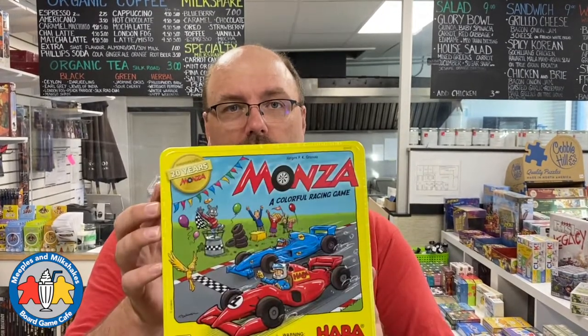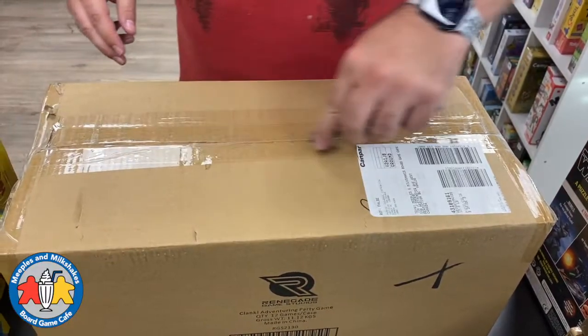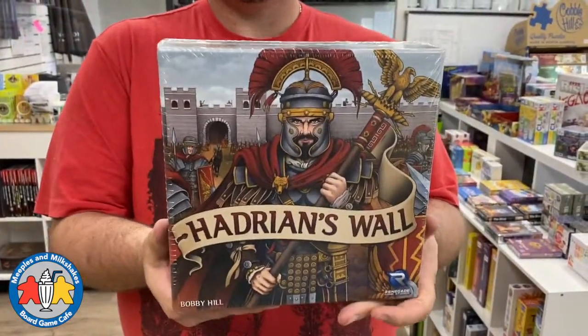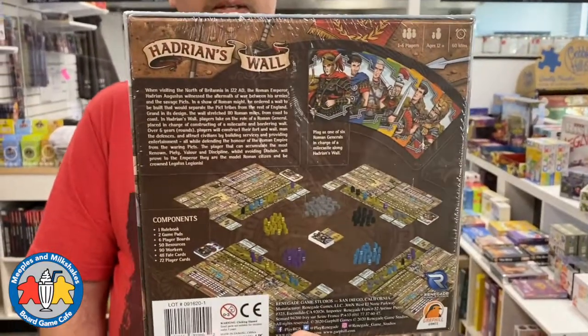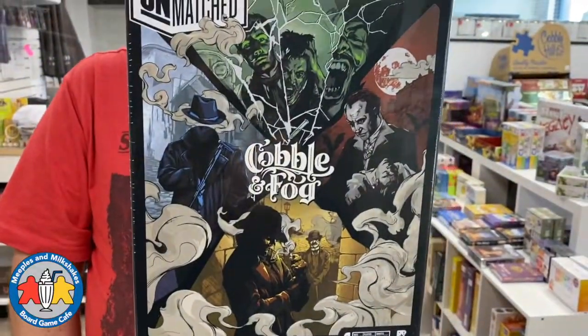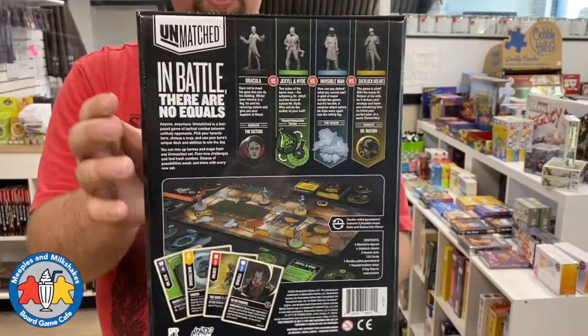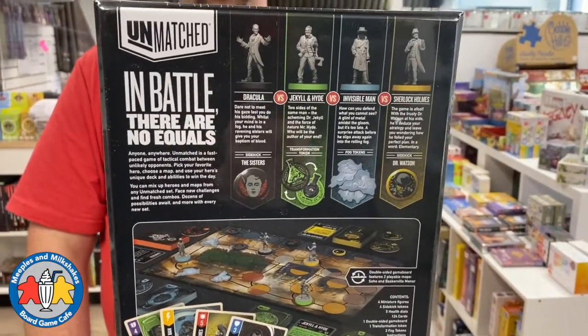We have two copies of Hadrian's Wall — I mentioned we were getting more of it. We only had one copy in the first shipment, but we have two more in this one. It's a one to six player game by Garphill Games. Then one more copy of Cobble & Fog as we're running short — this is an Unmatched set featuring Dracula, Jekyll and Hyde, Invisible Man, and Sherlock Holmes. You can fight them against each other in a two to four player game and combine it with other Unmatched sets like Little Red Riding Hood versus Beowulf, Bruce Lee, Jurassic Park Velociraptors, and more. There's even a Deadpool set coming out this year.